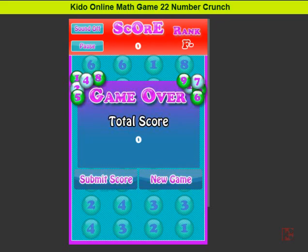Now we are in game 22, which is called Number Crunch. There are a lot of different numbers just floating from the bottom up to the top. What you have to do is find numbers which make up to 10 before the bubble goes up to the top, or else the game will be over.